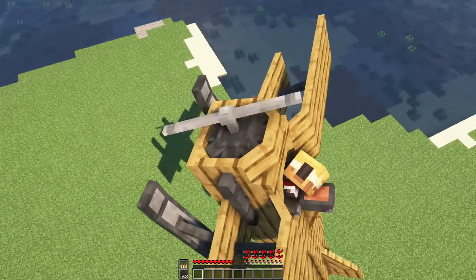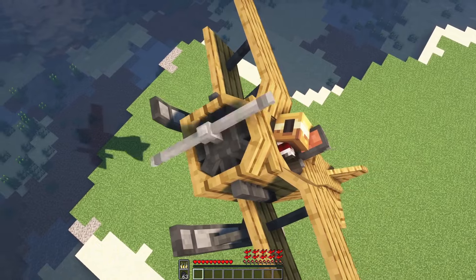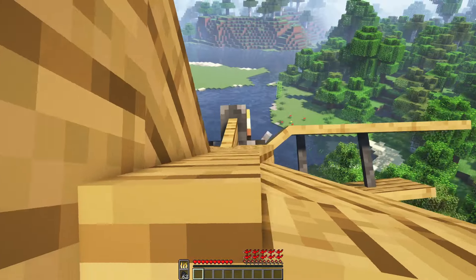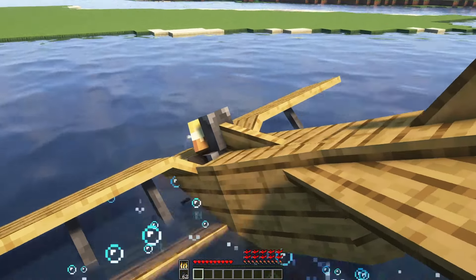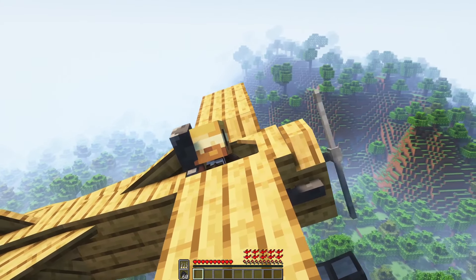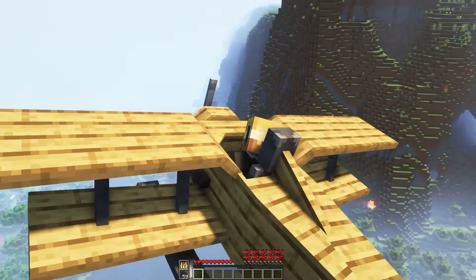If you start flying and keep pressing W, your plane will keep turning upwards until it can't fly properly anymore. But if you stop pressing W completely it will stop flying as well. So press SPACE while flying to keep a constant angle and speed. You can change the key for that in the config. You are still able to adjust the angle while pressing SPACE.